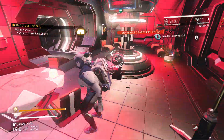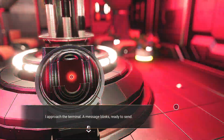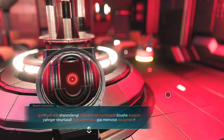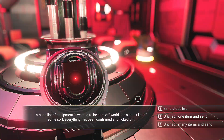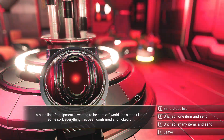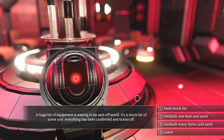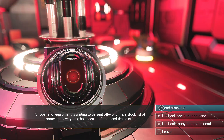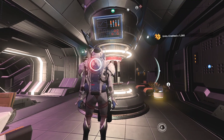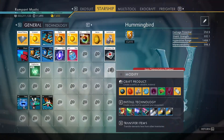Let's extract the nanites. We have no extra words here. Let's see what this terminal has to say. Gek War, Viking High Command, Weapon High Command, Equipment. A huge list of equipment is waiting to be sent off-world - it is a stock list of some sort. Everything has been confirmed and ticked off. I think I just send it. I receive units and things. And that's it - apparently we're not going to get any equipment out of this.